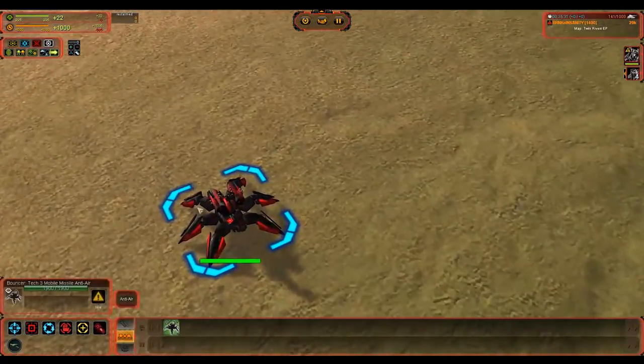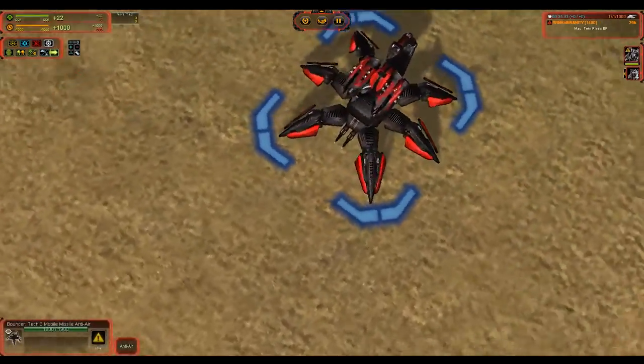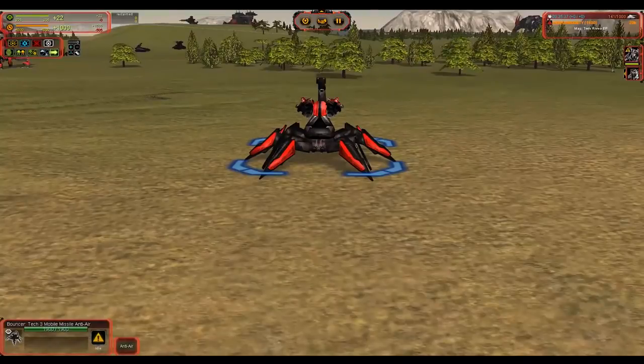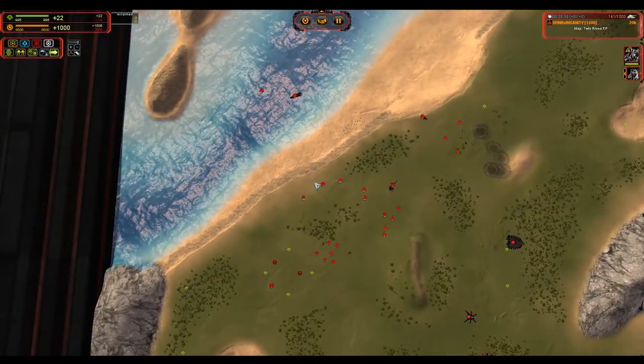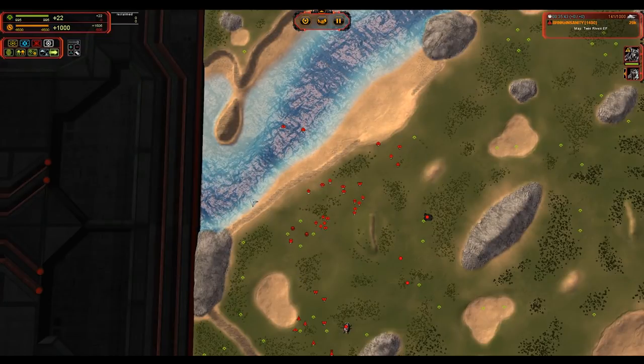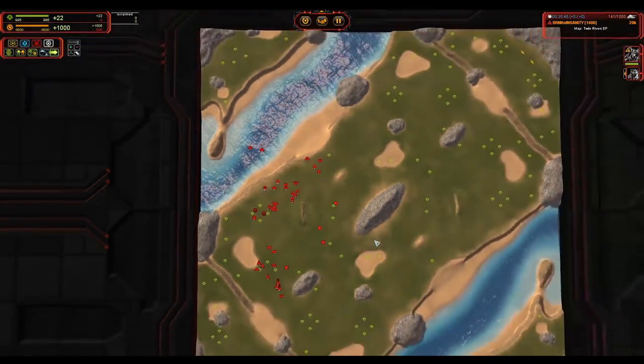And then they have, in my opinion, the coolest T3 mobile anti-air unit. It's just awesome looking — it's a Scorpion, who couldn't love it. And that is going to let you knock down T3 air units. So that is the T1 through T3 phases.